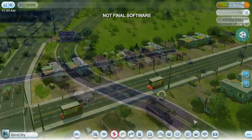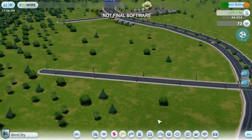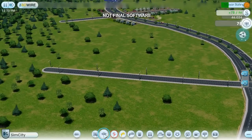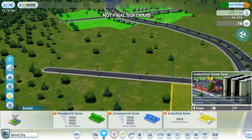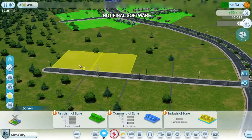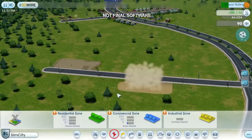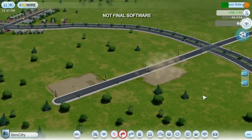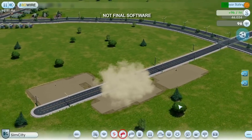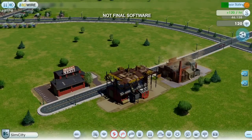Getting them into my town is easy. The trick is getting them to stay. All Sims need two things: money and happiness. I'll start with money first. Sims need jobs in order to make money. A simple way to create jobs is to build some factories. Factories also generate tax revenue, which will help me pay my city's bills. I'm only going to zone a small area here because I don't want too many factories — they're pretty dirty and they won't help me attract tourists.